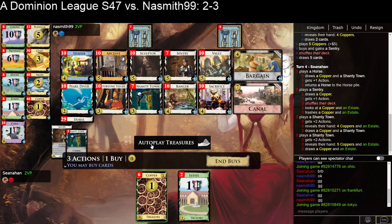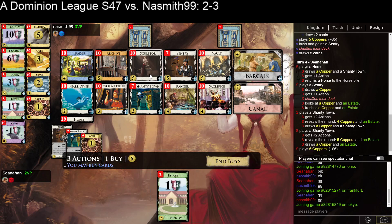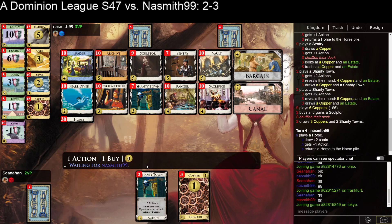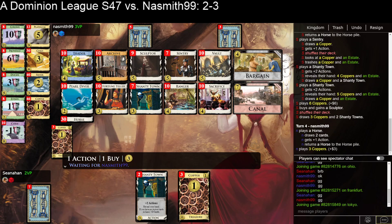I think I really want a Sculptor though, to start gaining pieces. So they hit 3. I'll hopefully draw my Sentry or my Sculptor here, but if not, I can pick up another engine piece — perhaps a Ranger. I've got a couple of Shantytowns, so the Rangers will be a good draw, and I'll probably be able to Sculptor for some Silvers along the way.